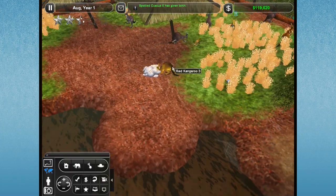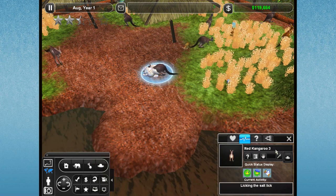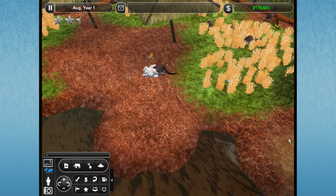We'll just have to keep our eyes out for any unnamed red kangaroos. I think this one is a female — we're just going to go ahead and name her Hops. There's Hops.